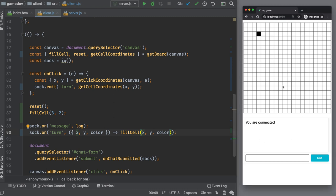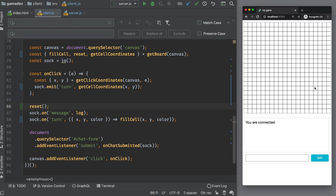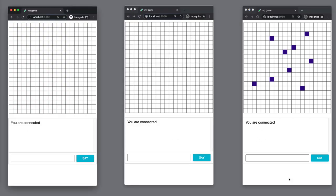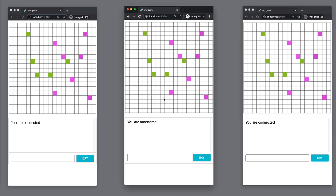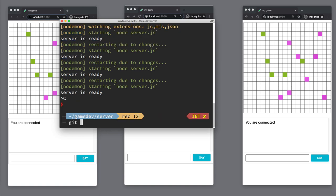Refreshing all connected clients shows clicks now perfectly aligned to the grid, with each player's colored tokens snapping to cells. All clients share the same grid and see each other's aligned moves. This is a solid milestone — let me commit as 'grid' so you can reference this state. The links will be in the video description.